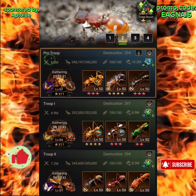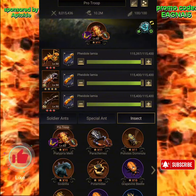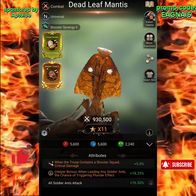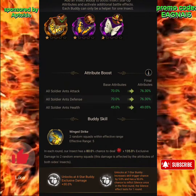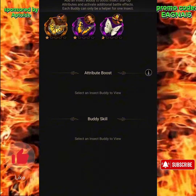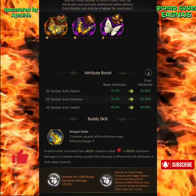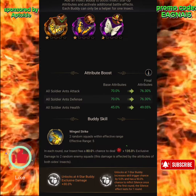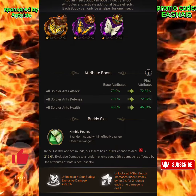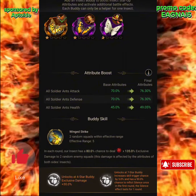With the buddy fragments, you've got three different types. There's the tortoise one — I think it's called tortoise something — and then you have this butterfly and then this moth. As far as what's best for each of them, I personally went with the tortoise one first.